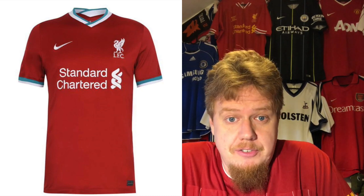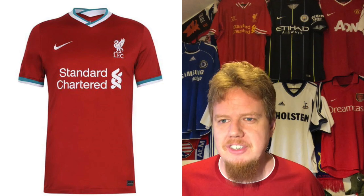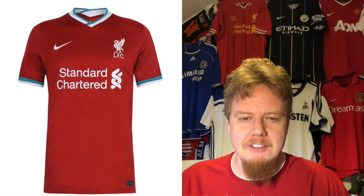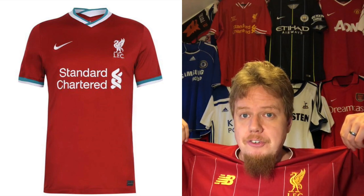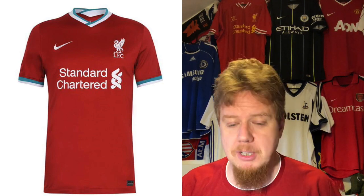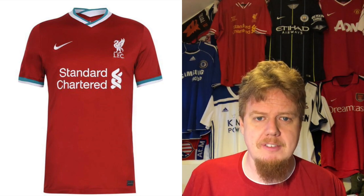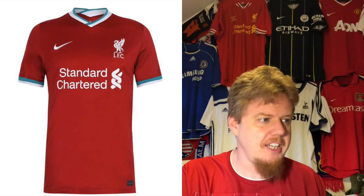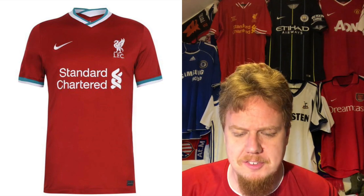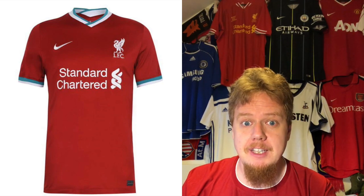Now to one of the biggest jersey releases of the new season — the Liverpool home shirt, now that Nike has won the rights. I'd almost argue two of the three biggest releases of the season are in this video. Goodbye New Balance — although that last template wasn't great, the shirts that came out of it were really great, and New Balance has been releasing really great Liverpool jerseys. The switch to Nike is a bit of a question mark because Nike can do wonderful jerseys, but they can also take a nosedive like the 2016 template.